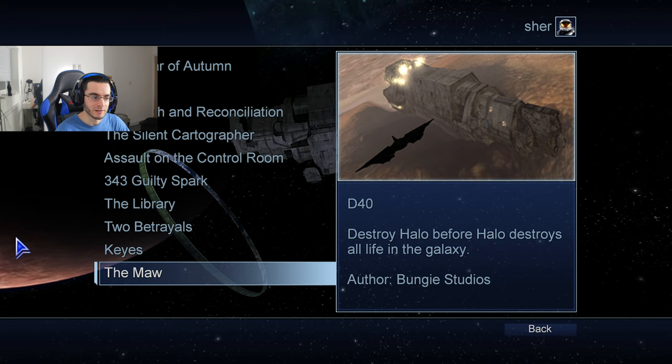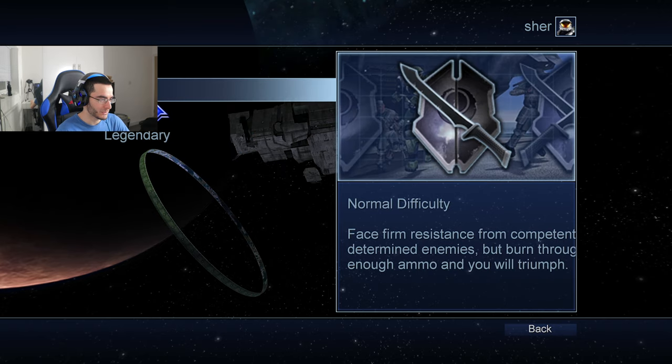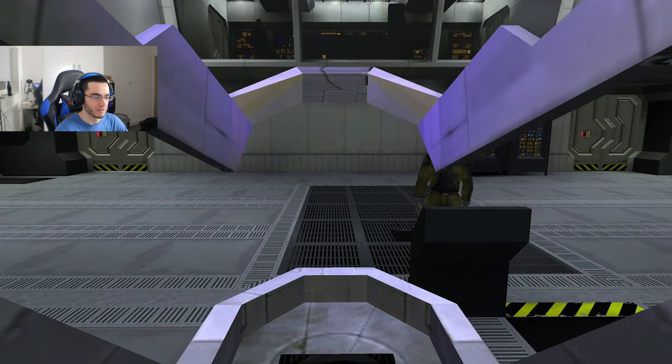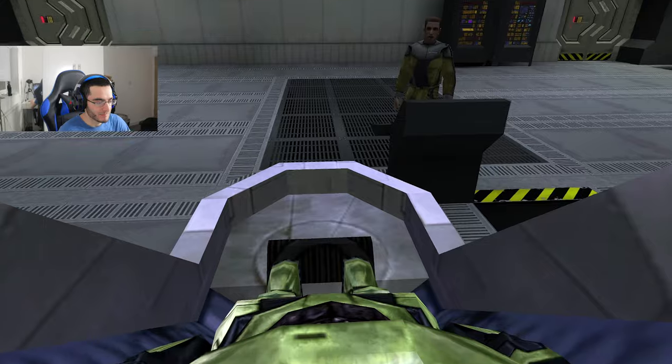Hey, what's up Halo fans, welcome back to another Halo video! Today we are going to be playing this new mod called the grappling hook, made by Altis94 — all credits go to him. This is going to be my very first time trying out this mod. We're going to pick the first mission, the Pillar of Autumn, on normal difficulty. If you're tuning in, be sure to leave a like and subscribe for more awesome Halo content.